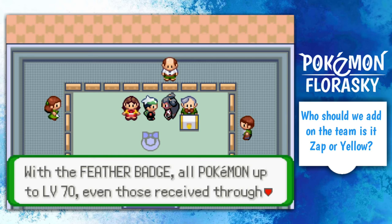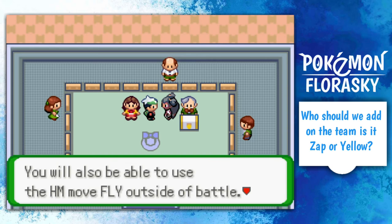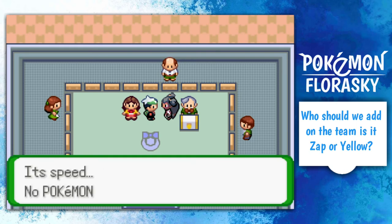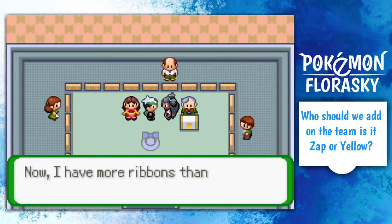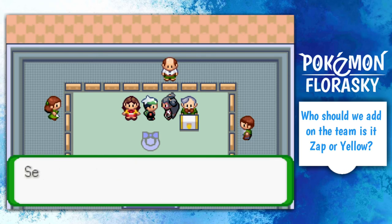With the Feather Badge, all Pokémon up to level 70 — even those received through trades — will obey your command. You will also be able to use HM Fly outside of battle. That's really great! And this is a gift from me — we obtained TM40. I thought it was Close Combat, but it's Aerial Ace. I love that! We obtained ourselves Aerial Ace. It's speed — no Pokémon should be held in the void. With that, we've registered gym leader Iris. The Pokémon contest center is really impressive — you should try it too. Now I have more ribbons than my friend Caitlyn. She's so good at the contest too — see you later!